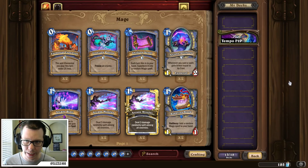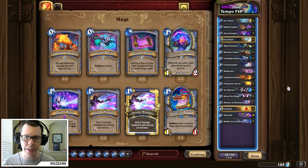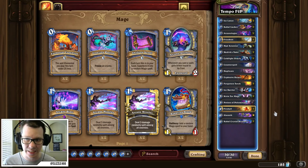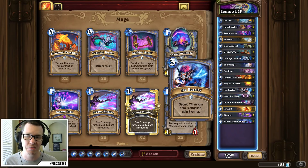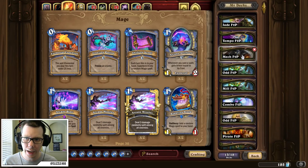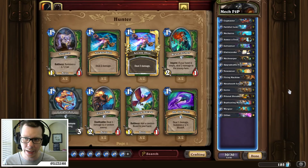Next up, we have Tempo Mage. Tempo Mage is already a relatively cheap deck to play. Aluneth is a required legendary for this deck. I did try this without Aluneth, and trust me, you need it to have any sort of a chance. And all I've really done here is I've taken Ice Block, which is an epic, and replaced it with Ice Barrier to kind of simulate the effect.